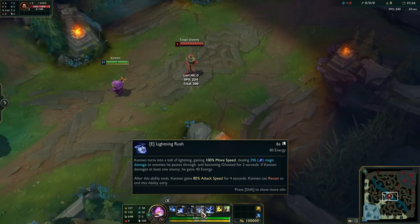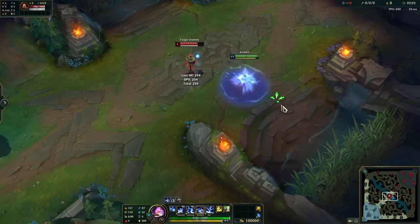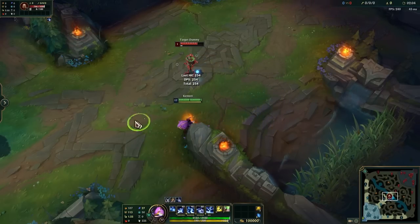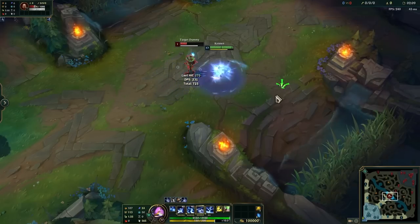This little dash is what makes Kennen annoying because he can be very hard to catch. He gets a lot of move speed, can pass through enemies, and if he damages one enemy he gains 40 energy. So remember — if Kennen's low on energy and he has his E, don't let him touch you.